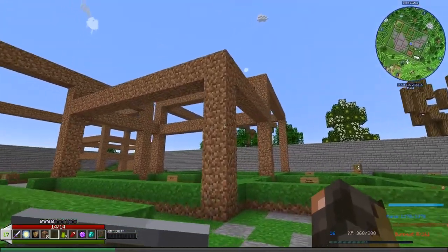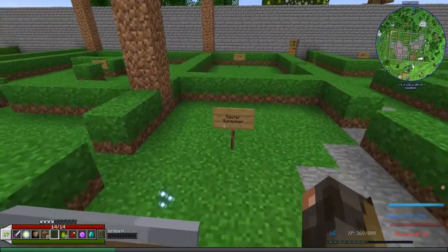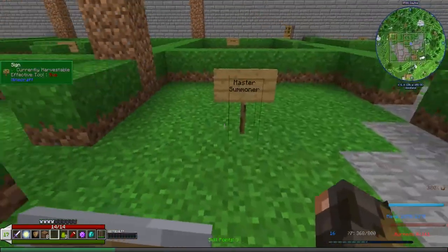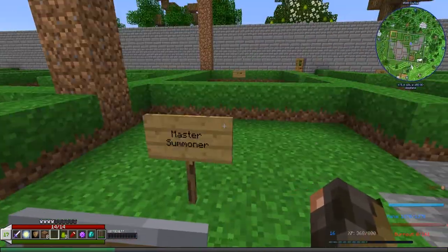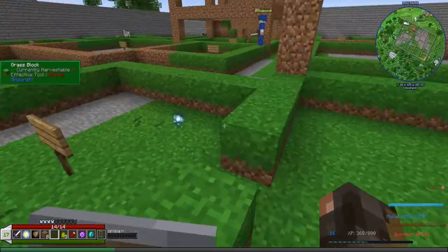Some of these places are going to be higher than others, as you can see, and the roof will reflect that. I want to have a nice varied roof because we've got just a big box for buildings. Here's where the master summoner is going to be, and then this is another storage room.